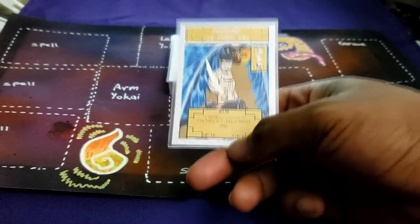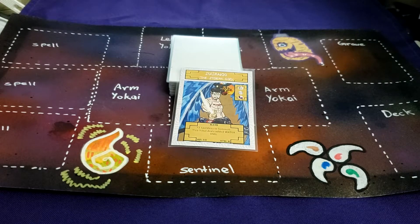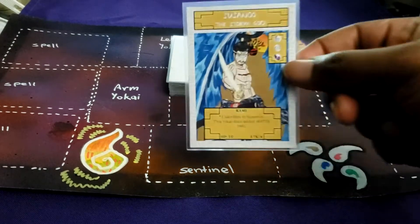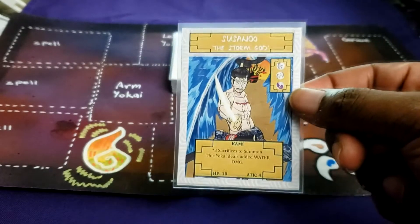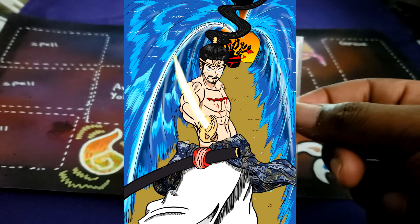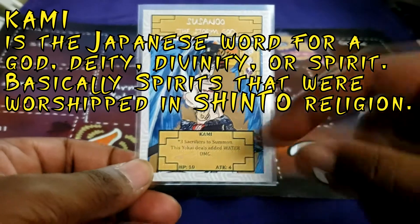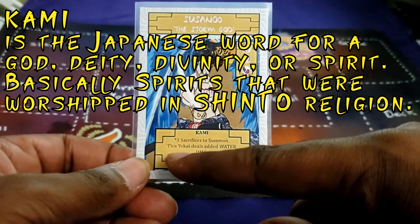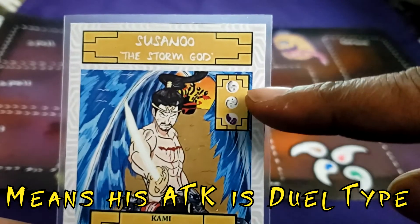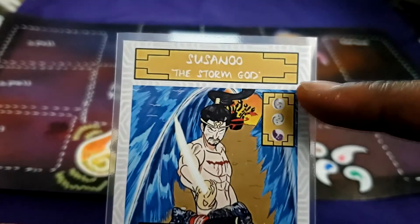For those of you that follow me on Instagram, I did mention about two or so weeks ago that I would possibly discuss some boss cards. This right here is the first kami card that I designed — this is Susano, God of Storm, or more traditionally God of the Seas. He is a kami, three sacrifices to summon. His effect: this yokai deals added water damage. He is a light type — light attack, weak to darkness.